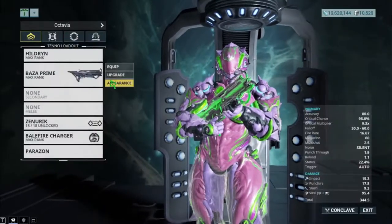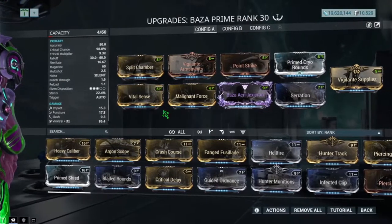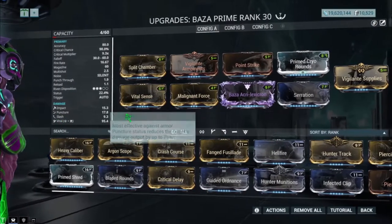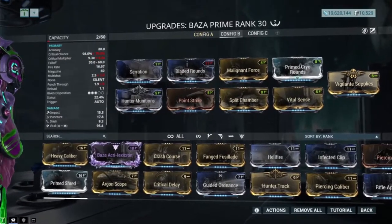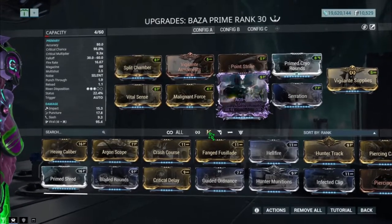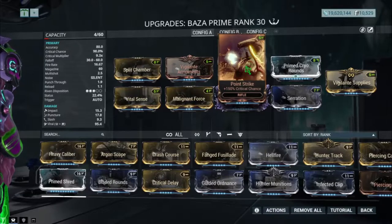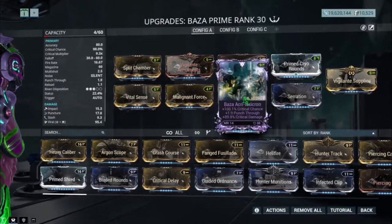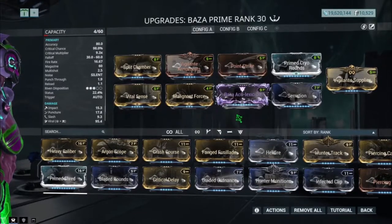Straight up onto the build — I only got two builds for you guys. When it comes to this weapon, this is not an assault rifle, this is a submachine gun, and as always you want to fire as fast as possible and get as much status as possible. When it comes to critical chance, it is decent actually at 70%, but with the Riven you don't want to get a Riven for this — you get 100% critical chance, and with 150% critical chance you hit around 98% crit. So it's not a big fan of criticals.